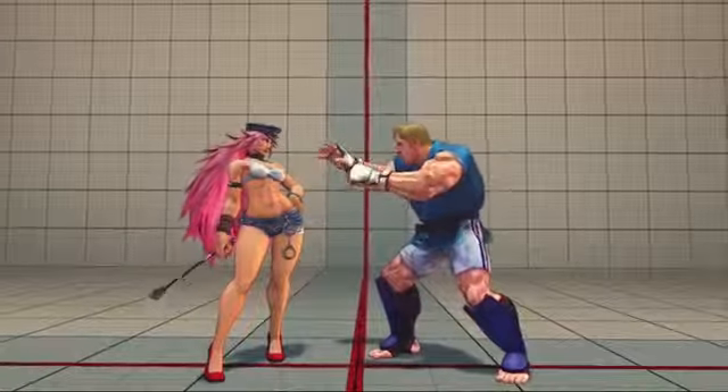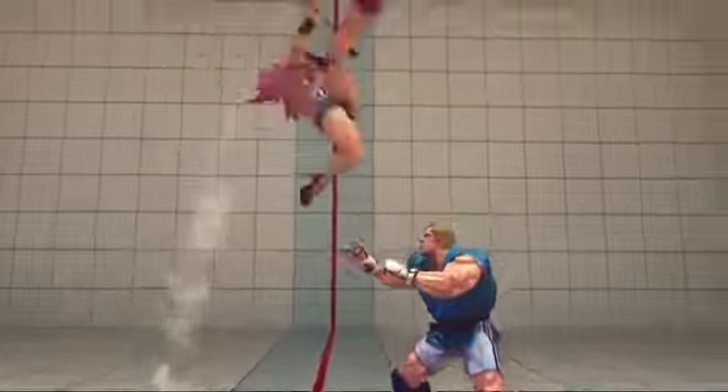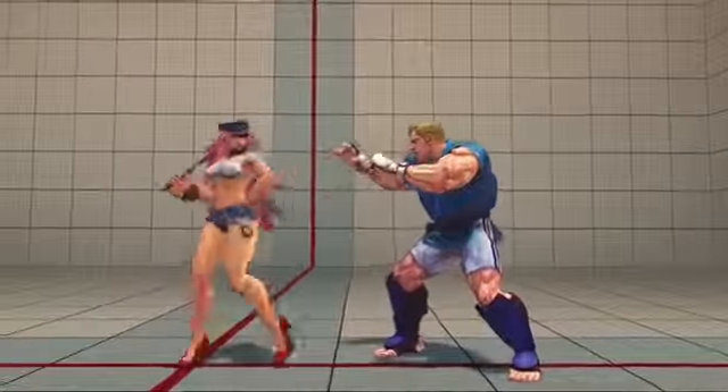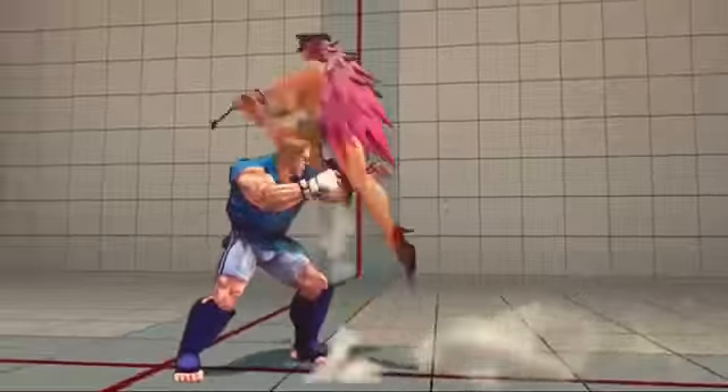Make sure to keep that in mind, especially when you jump in. Ideally you want to use jump-in Heavy Kick because it doesn't push the body away, whereas jump-in Heavy Punch does. It just helps out your game a little better.